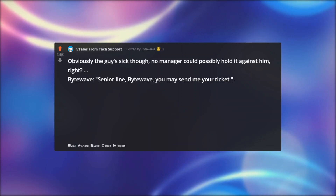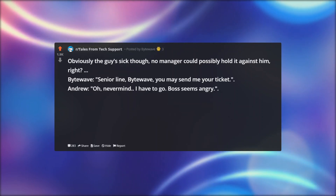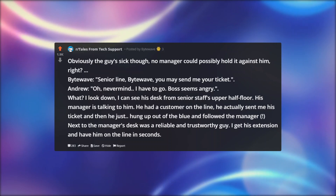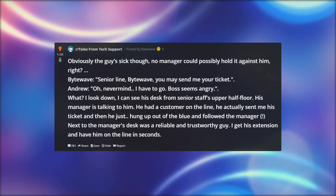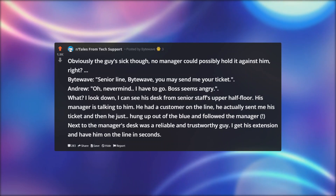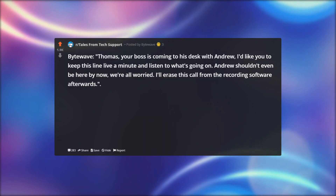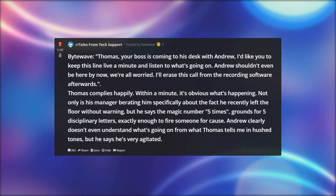Bitewave: Senior line, you may send me your ticket. Andrew: Oh, never mind, I have to go — boss seems angry. I look down; I can see his desk from senior staff's upper half-floor. His manager is talking to him. He had a customer on the line — he actually sent me his ticket, and then he just hung up out of the blue and followed the manager. Next to the manager's desk was a reliable and trustworthy colleague. I get his extension and have him on the line in seconds. Bitewave: Thomas, your boss is coming to his desk with Andrew. I'd like you to keep this line live a minute and listen to what's going on. Andrew shouldn't even be here by now — we're all worried. I'll erase this call from the recording software afterwards. Thomas complies happily.